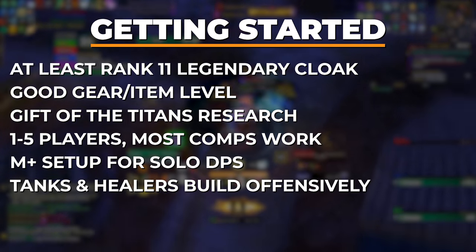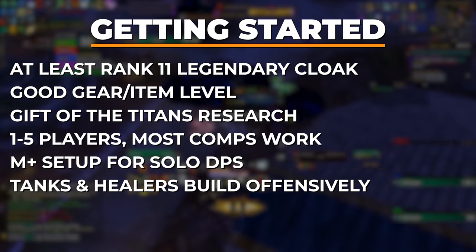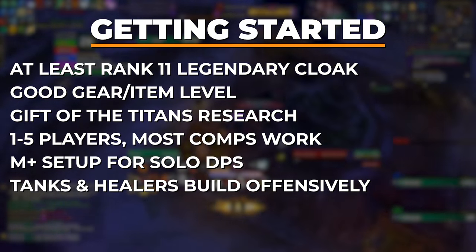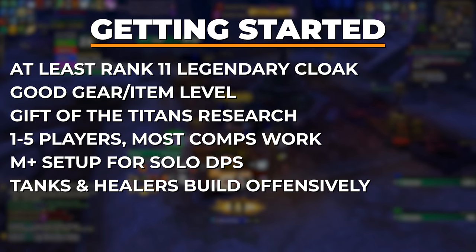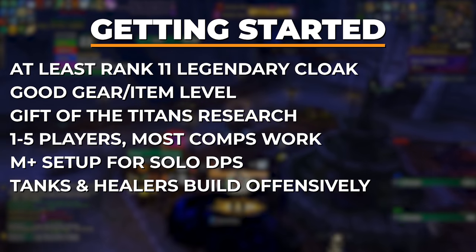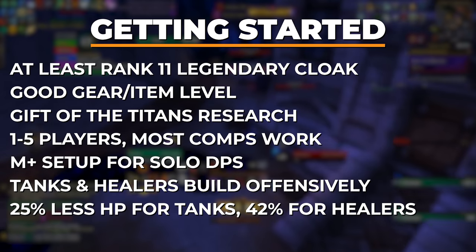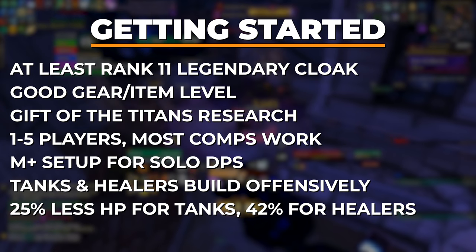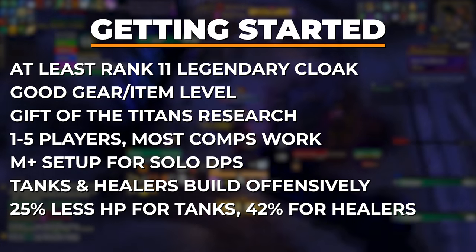Solo tanks and healers should go for the most offense-oriented build possible, and should prioritize single target damage with essences like the Crucible of Flame, and trinkets like the Cyclotronic Blast punch guard. Twilight Devastation is a fantastic corruption effect for tanks in particular, though it's good for everyone else too. Enemies have 25% less health if you're playing a solo tank compared to a solo DPS, and 42% less health if you're playing a solo healer.